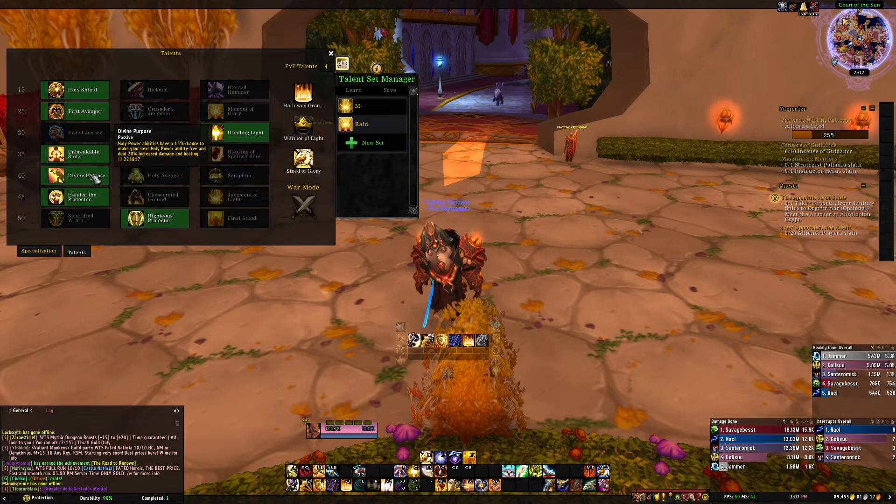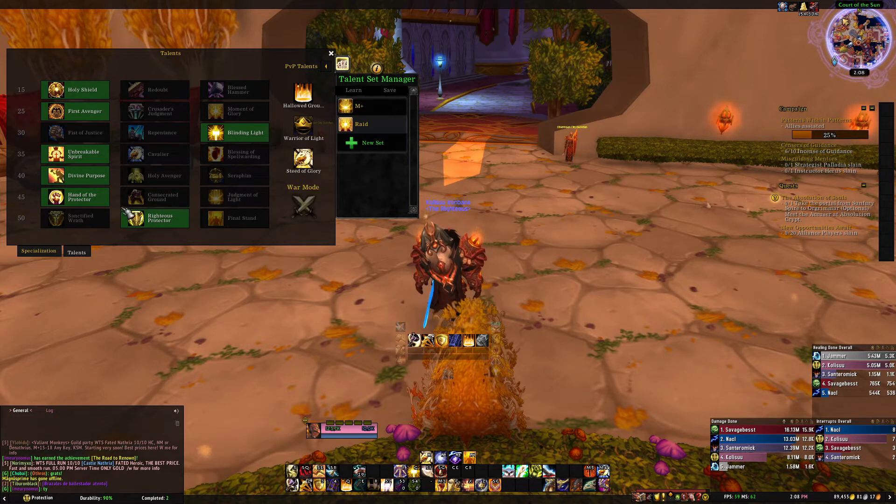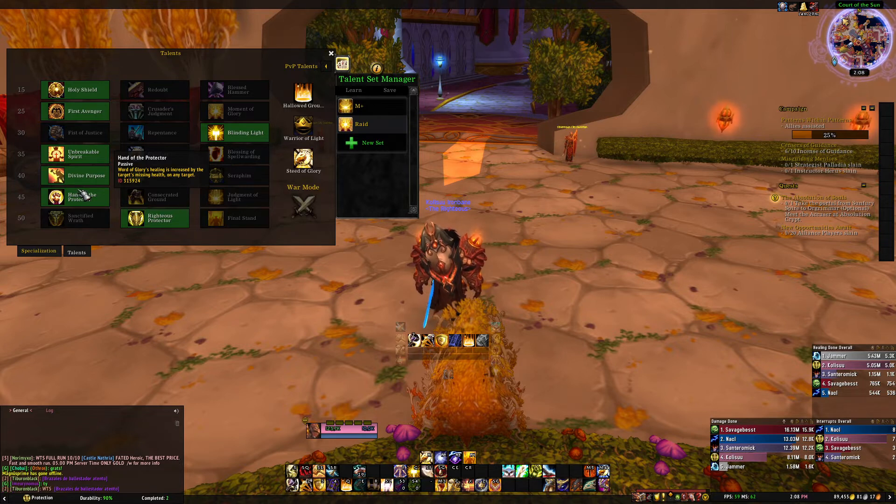Divine Purpose is great — Holy Power abilities have a 15 percent chance to make your next one free and deal 20 percent increased damage and healing. For the row that changes around: at high keys (25-plus) I've seen all three options used. I prefer Hand of the Protector because it gives me more control over which target I'm healing. I've crit 70K to 90K single heals with it — basically a free Lay on Hands on a target that's about to die.